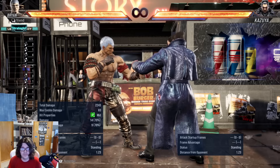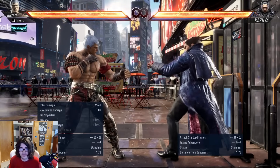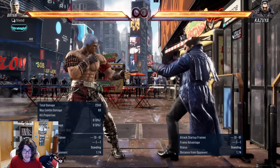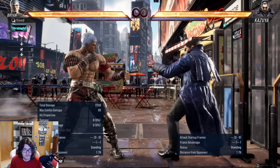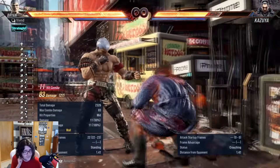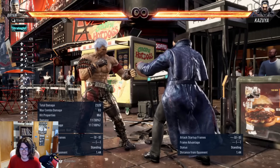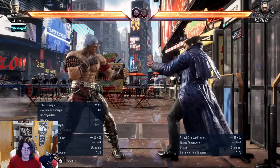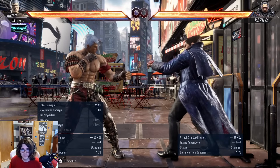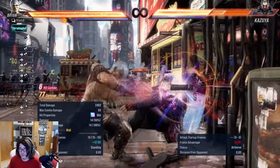At any wall combo we do, we always want to have taunt oki afterwards if possible, unless we're just going for a max damage kill option where we know the combo is gonna kill — then we can go for the 1+2, up+forward 2. But the damage disparity between these two wall combos is only one point. Now if you do have snake eyes in your wall combo, it's around five or six points less damage than this wall combo, but even that is not a big enough difference to warrant only doing that wall combo.